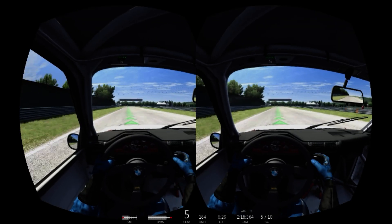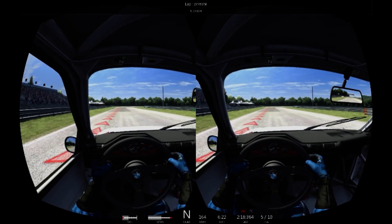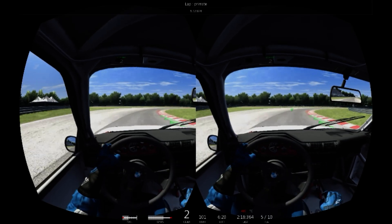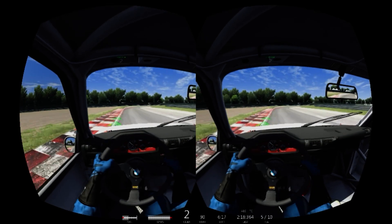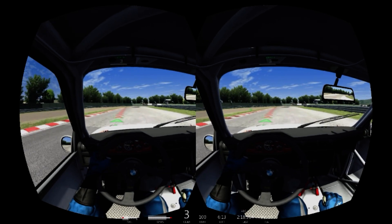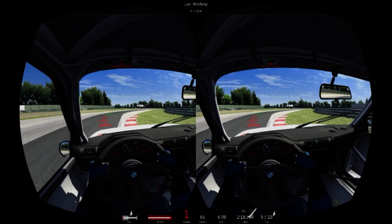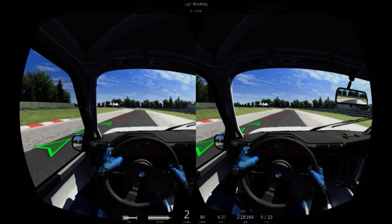One of the major drawbacks of playing with the Oculus Rift at the moment is the low resolution of the screen, making it difficult to see any details more than a couple of hundred meters in front of your car. This makes spotting your braking point or picking out your racing line difficult, but Assetto has the option of turning on a driving aid which shows you the racing line on track, represented by green arrows and red arrows for braking zones or bumps.